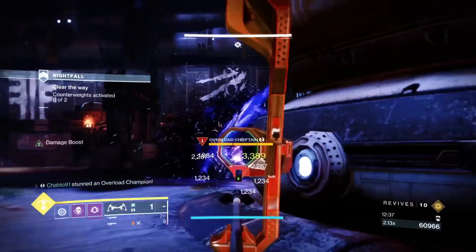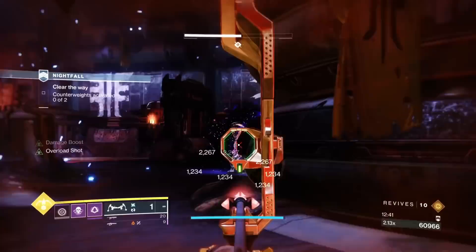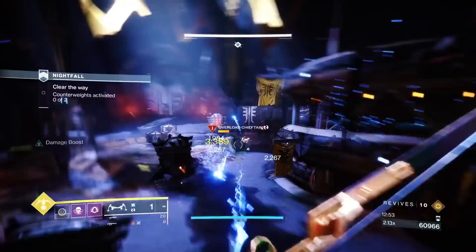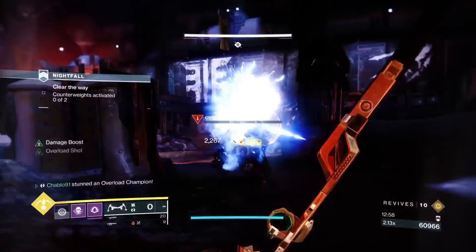Lead with Witherhoard, then a grenade, and keep stunning. The best thing you can do against an unstoppable on his own is jump in the air — he can't hit you because his attack will just explode on the ground. Jump-shot him like that and it makes it a lot easier.